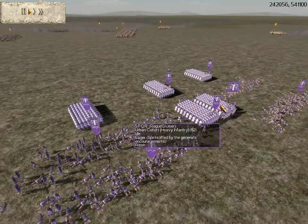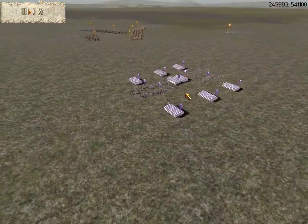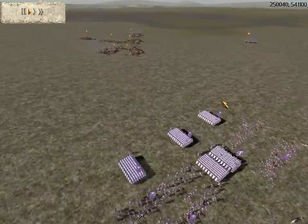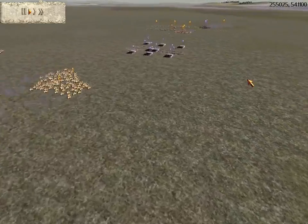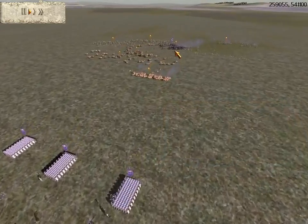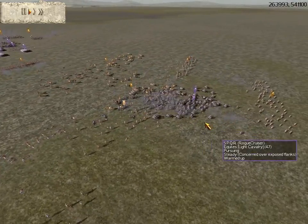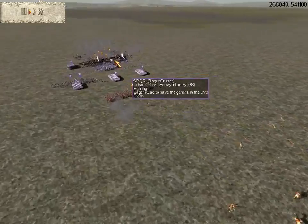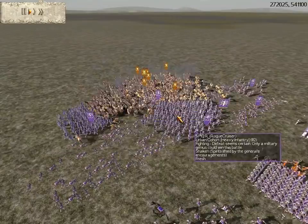I have four units of urban cohorts and four units of urban engineers. Then he is going to charge in here in a big mass, two units at a time. He is going to try to surround my forces and he is also bringing in his axemen. But while he is doing that, I bring in my equites and take out a lot of his archers and everything back there.